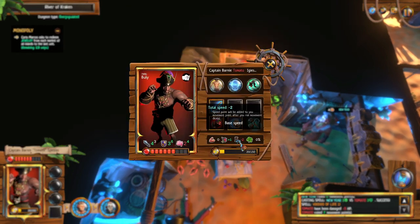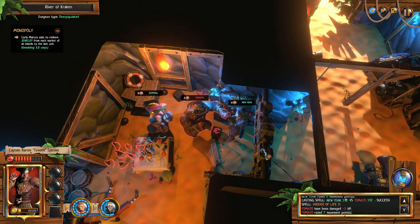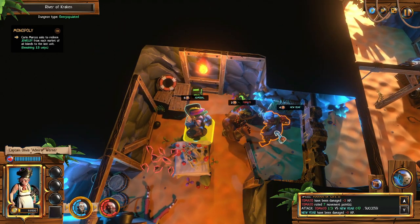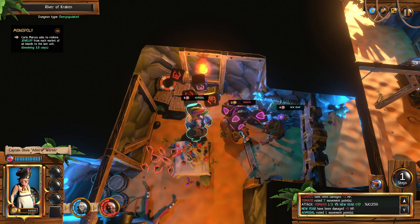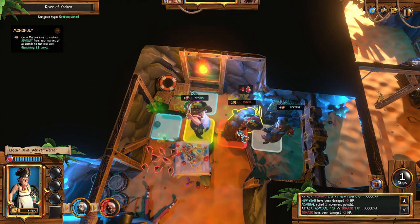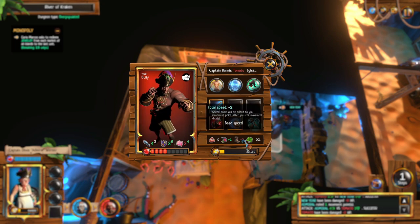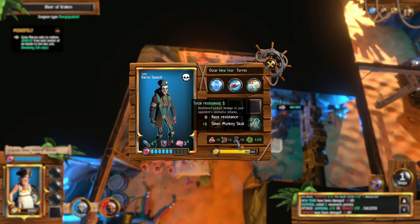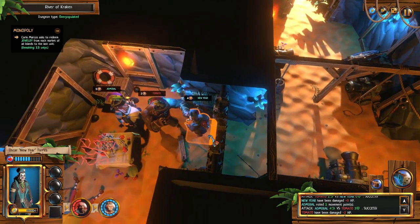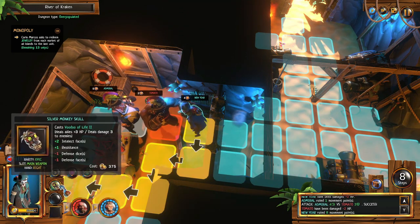You're at negative two to base speed but you can still get over to me — I was hoping that'd be enough. Zero damage! Now you're facing the wrong way. Four to three — oh that was almost bad. You did something to me, I saw something drop. I don't know what it was though. Can't do anything else.